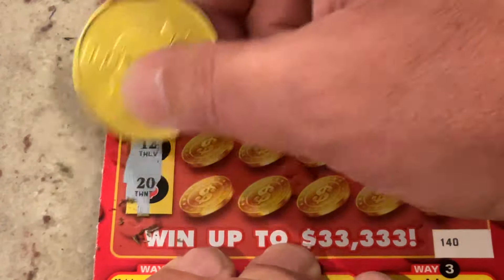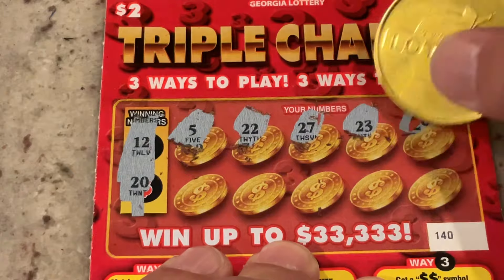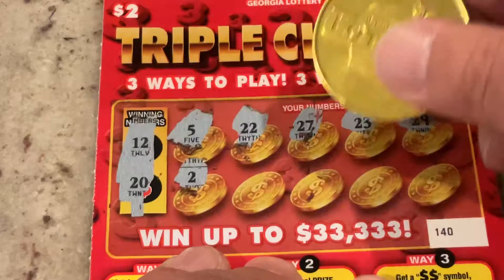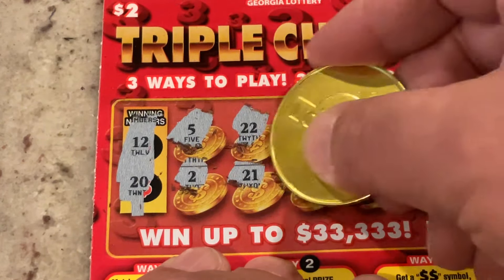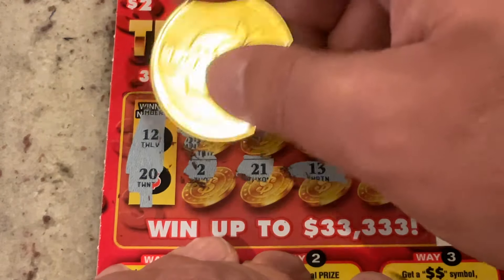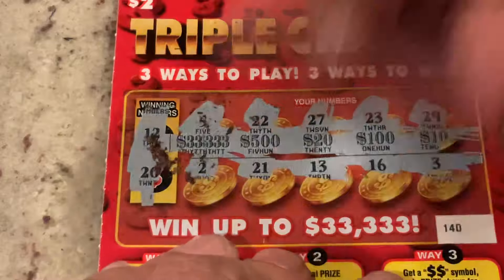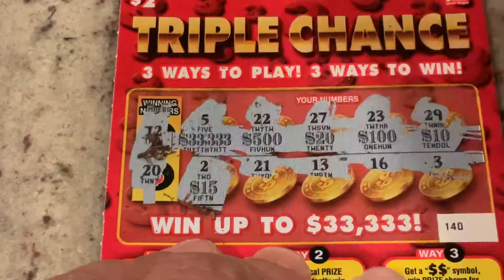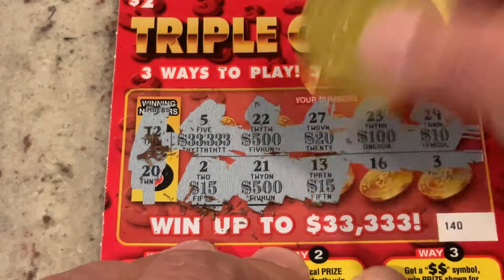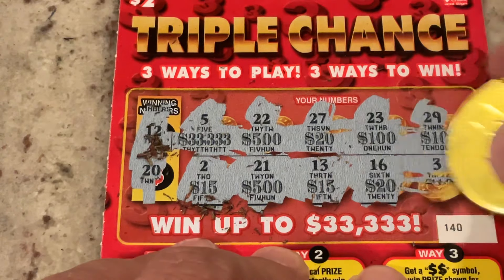Let's see if we can find our first winner. We're looking for 12 or 20. First number is 5, 22, 27, 23, 29. No winners on the top row. Got number 2, 21 — one off — 13, 16, and number 3. So we didn't get it the easy way. Let's reveal the prize amounts. We get three matching prize amounts, we win the prize. We've got two 500s, two 15s, two 20s, and we got a 10. We did not win on ticket 140.